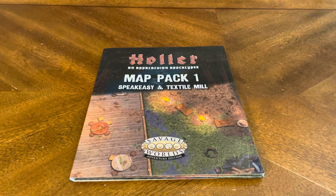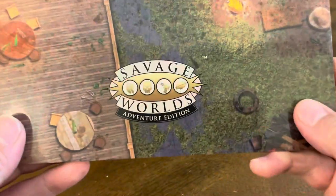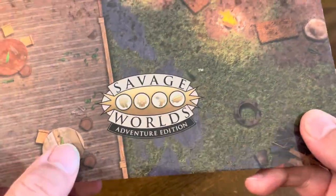Thank you for joining me for yet another unboxing video, and today we have some RPG goodness. This time it's Holler, an Appalachian Apocalypse, Map Pack 1, Speakeasy and Textile Mill, used for the Savage Worlds RPG, Adventure Edition.